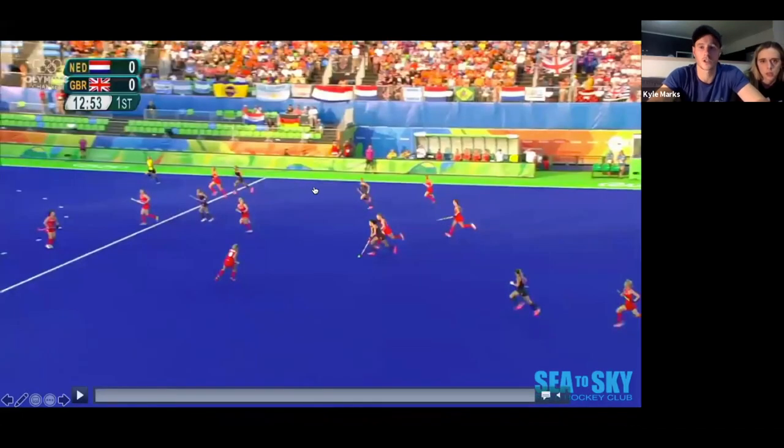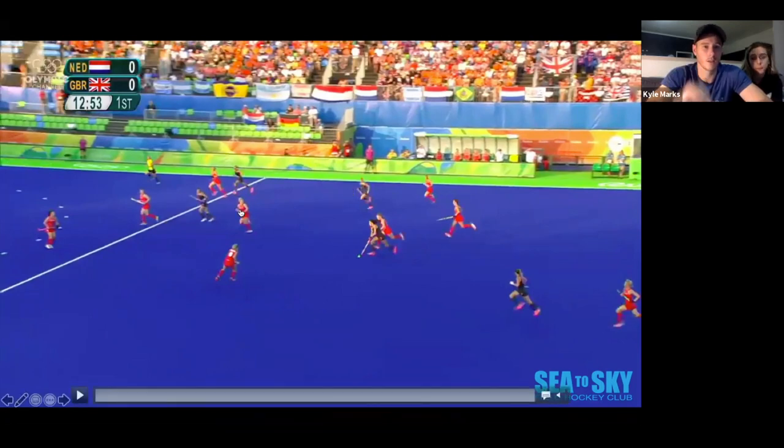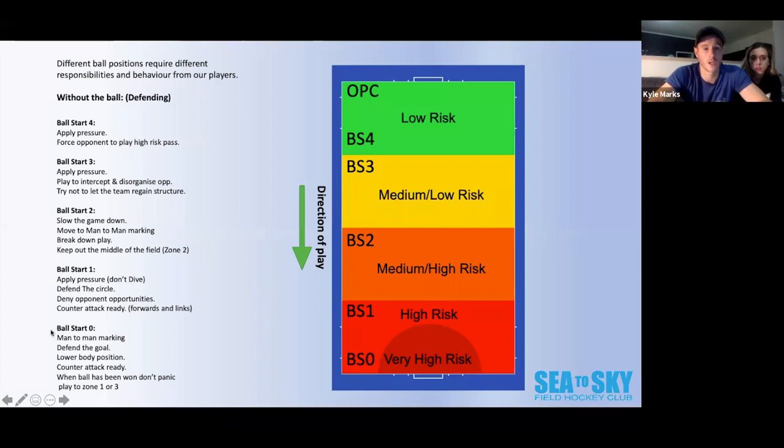This clip — watch Great Britain in red against Netherlands. Naomi van Asse has broken through the middle of the field heading straight towards goal. Watch how the British defend her and what positions they take. We're looking at ball starts two, one, and nought. The objectives from the defenders: slow the game down, move to man-to-man marking, break down play, keep the player out of the middle — out of zone two, defend the circle, deny opportunities, look to get counter-attack ready, and in the circle use low body positioning — don't panic.